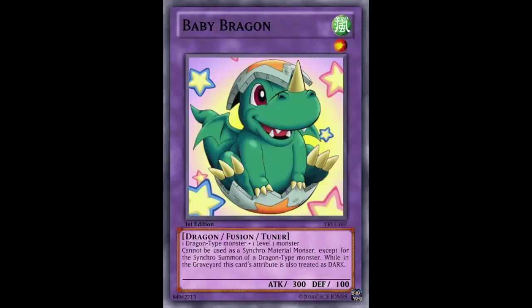Because if you didn't have that restriction and this card existed, I could see some stupid plays. Like, summon a Deneb, search for an Ultiamyr, go Instafusion, summon Baby Braggon, and Synchro Summon right into Armades. We already know how powerful Armades is, so it's good that you put the restriction that it can only be Synchro Summoned for a Dragon-type monster.